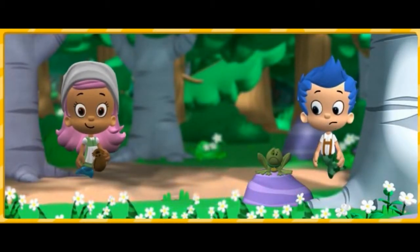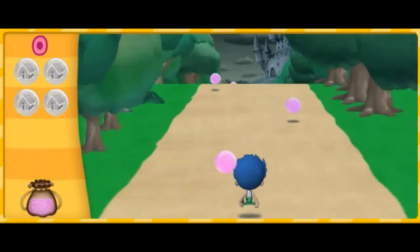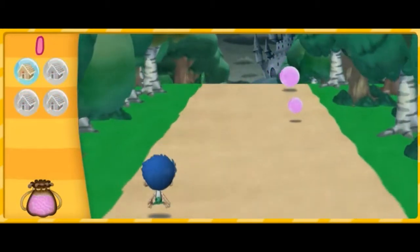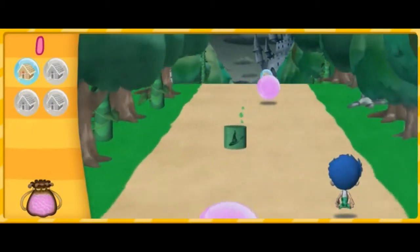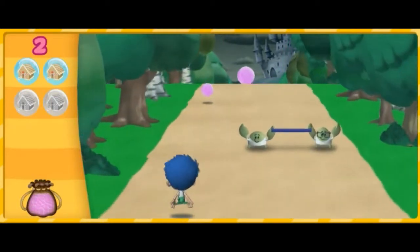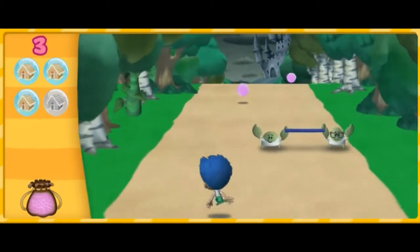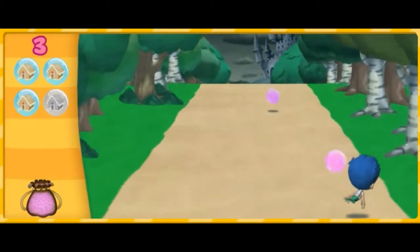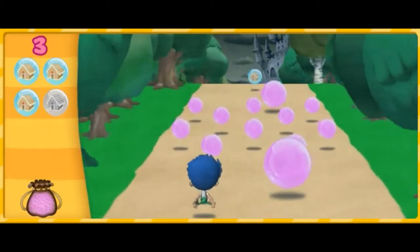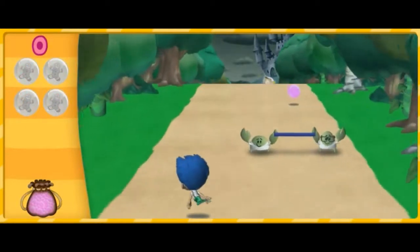Don't worry, boy. We only have a few more ingredients to collect to turn you back into Bubble Puppy. Come on, let's swim. We need to collect three kinds of ingredients. First, let's look for four of Hansel and Gretel's gingerbread houses. One — watch out for the witches' potion barrels. Two — watch out for the lab crabs. Three — almost there, we only need one more gingerbread house. Four!